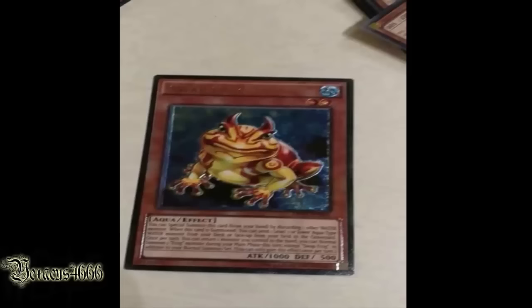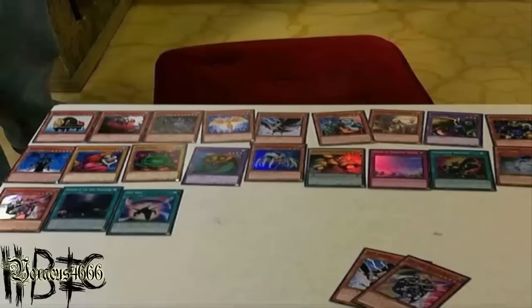Your prayers have been answered — not the prayers of Stratos — but your prayers for Swap Frog to get a holo. Now since we got Toadally Awesome and all the other frogs for the frog engine water deck, Swap Frog is an ultimate rare in OTS Pack 3.